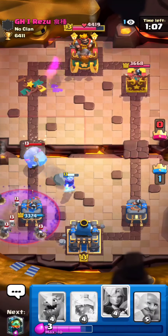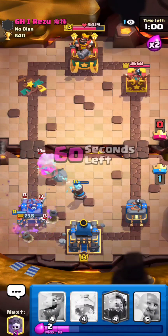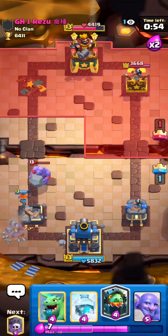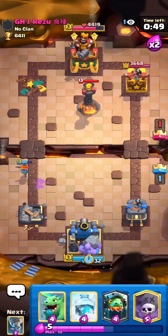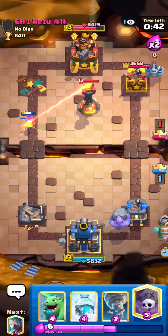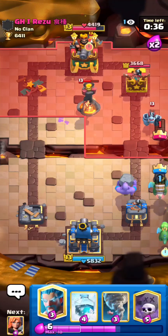Whether or not I can defend this we'll find out — and I don't think so. It's weird, he took one of his towers at least. He's going in front so I'm just gonna bowler low because it's super slow, and by the time it gets there his inferno is gonna be super low on HP. Maybe I can freeze or tornado something towards it to kill it the rest of the way if it gives me enough value.